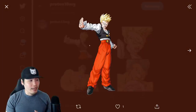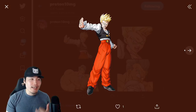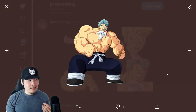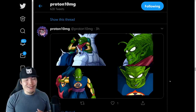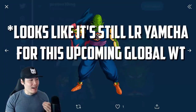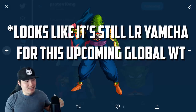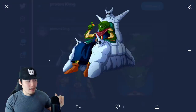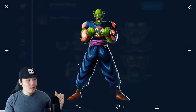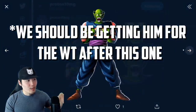We also have a couple of awakenings — one for the STR high school Super Saiyan Gohan, and a Jackie Chun that I think is new. Pretty exciting stuff — we also have the assets for the LR Demon King Piccolo, which is the next World Tournament LR. We have the SSR art, the TUR art, the LR art, and the transformed art as well.